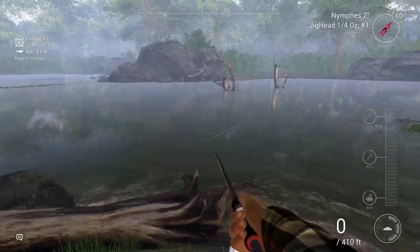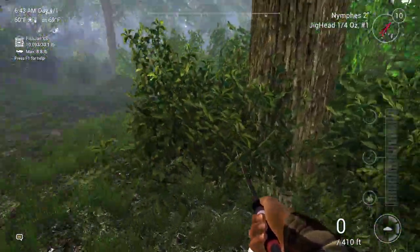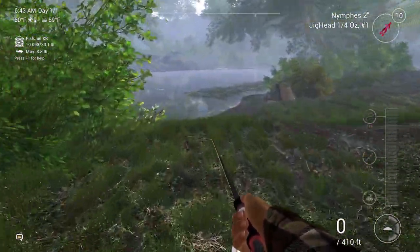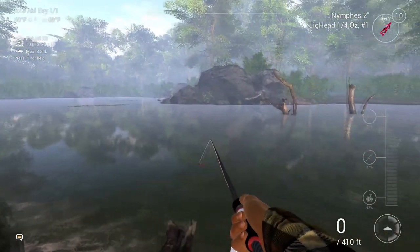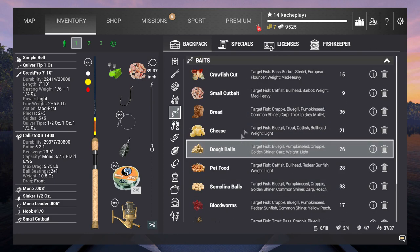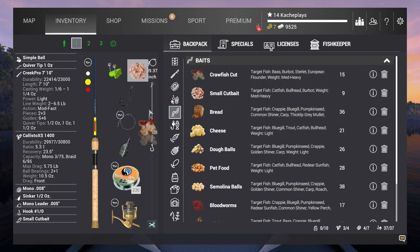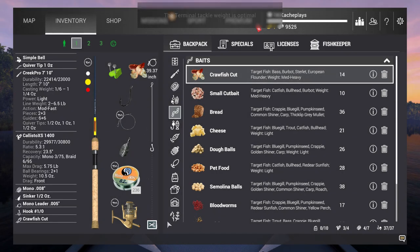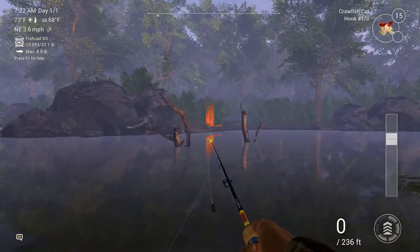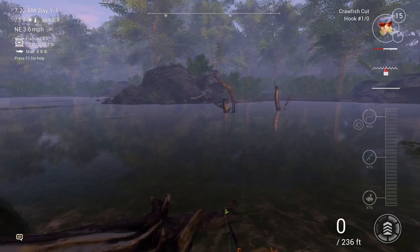Trying to get where I can run my lure along this weed line without being guaranteed to snag. There's just not a place where I can get there. Let's go to our bait — oh, I'm out of minnows. Well, let's put a crawfish cut on there and see if maybe we can get a really nice largemouth to take it, because they like those crawfish cuts.